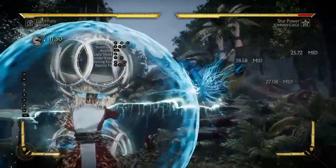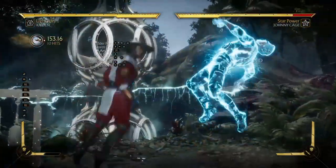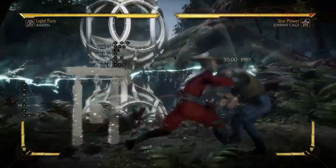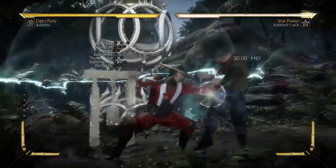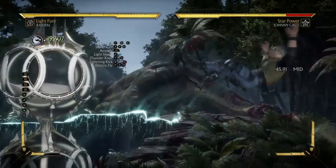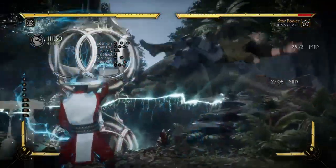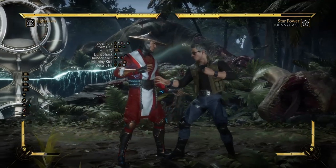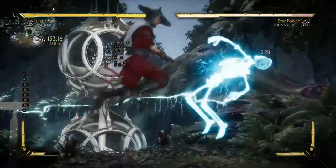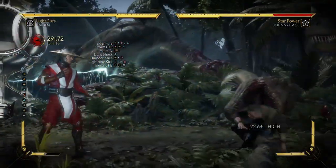Now we're going from the Elder Fury to the thunder knee. Let's work our way up slow — back one two, amplified shock, thunder knee. There's a strict timing with it — you've gotta be early to get this combo off. Make sure your opponent is in the middle, not going toward the ground, otherwise you're not going to get the combo off.